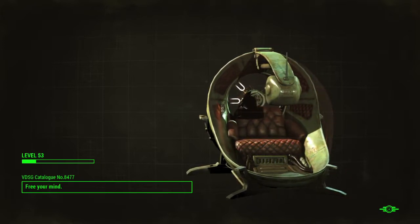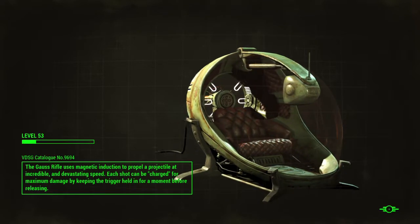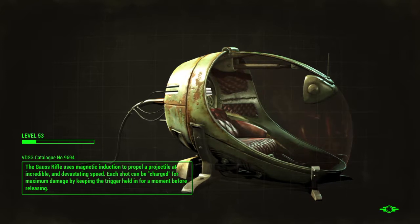Once we've cleared Quincy, then we can proceed to the toy manufacturing shop, take out those guys, and maybe we'll get a new settlement — the Warwicks will join us.